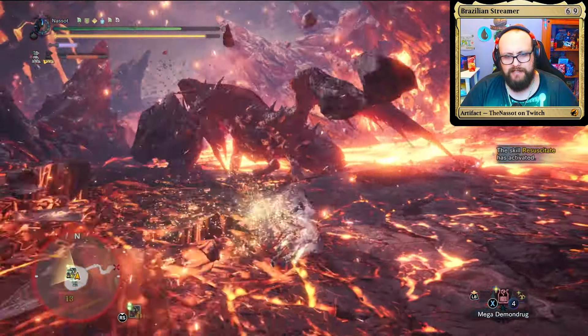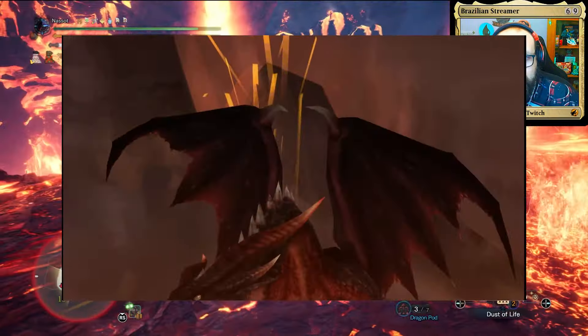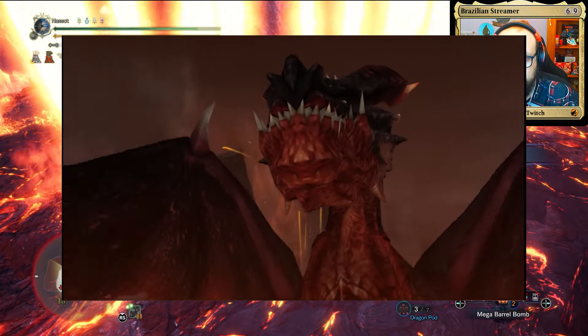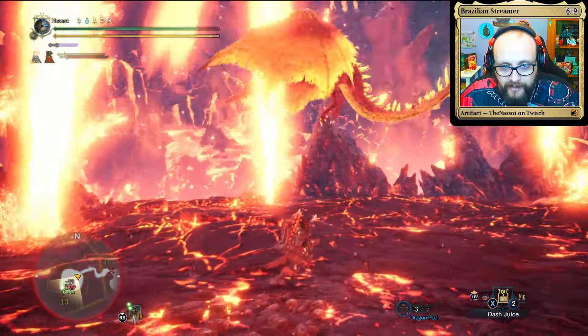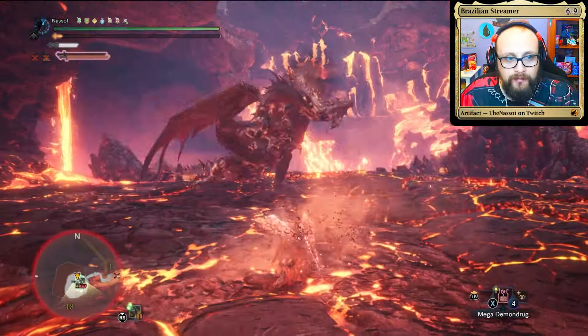A monster known for its relentless power and fiery attacks, this Fatalis has been in every single Monster Hunter game except for the third one. I'm very happy to see that in Monster Hunter World they did it justice, especially with capturing how challenging this fight should be while still removing the boring aspects. We're already into another phase — as you can see, this Crimson Fatalis is no pushover.